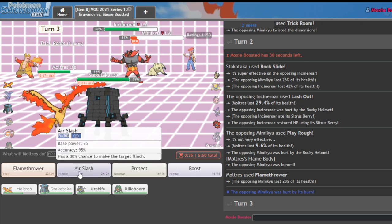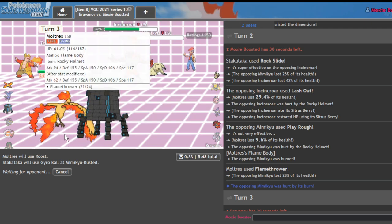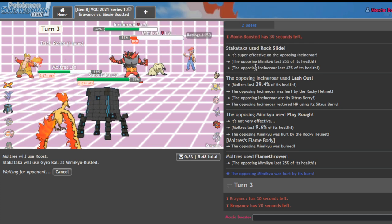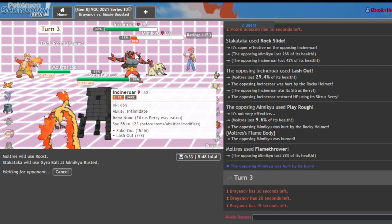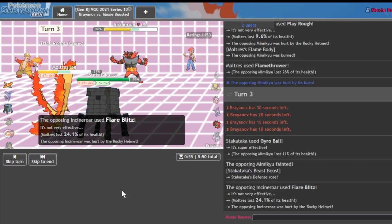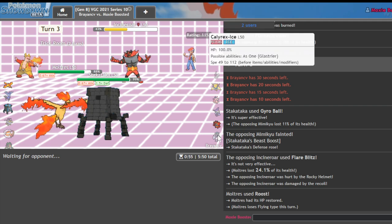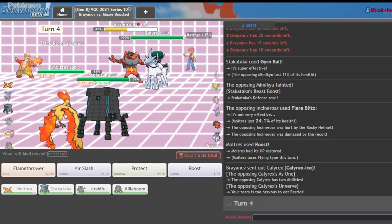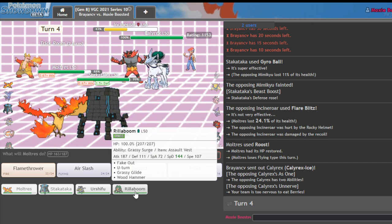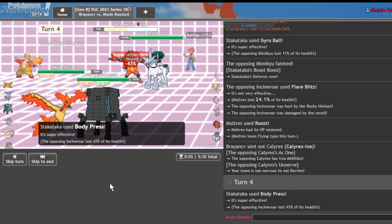I go for the Gyro Ball on the Mimikyu for the safe KO, and Roost. They have very few switch-ins to this. They can't Body Press onto that — it is a Ghost type. Nice, I get my first defense boost. There's the Flare Blitz as they get roosted on. Now they should understand what's going on. There's the Calyrex Ice. I should be able to Body Press the Incineroar every time and go into Rillaboom for Fake Out pressure next turn. I could stay in and Flamethrower — it's a bit safer. I get that plus two — there's no way to KO me now.